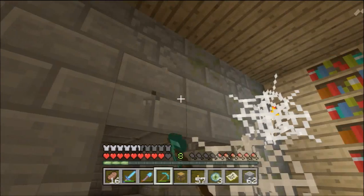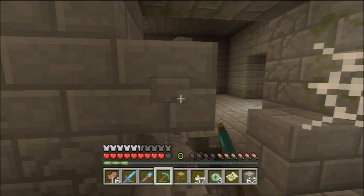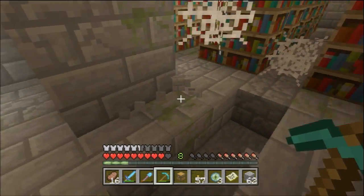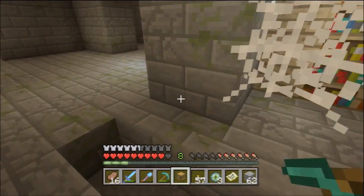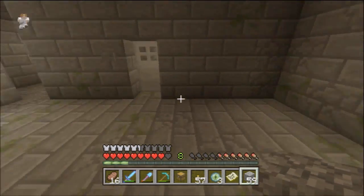Now that was an easy way in and out — we'll just make it a little bit bigger so you can see it all. One of these will probably be a silverfish, knowing my luck. But it's not, so that's good. This is the way in and out now.